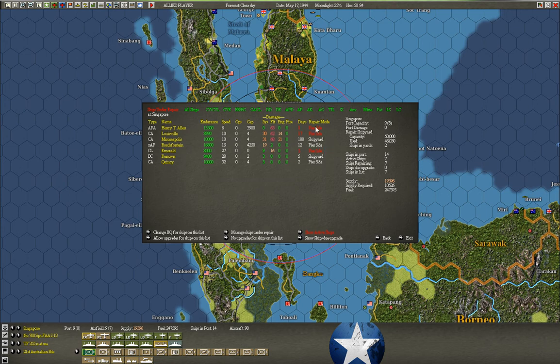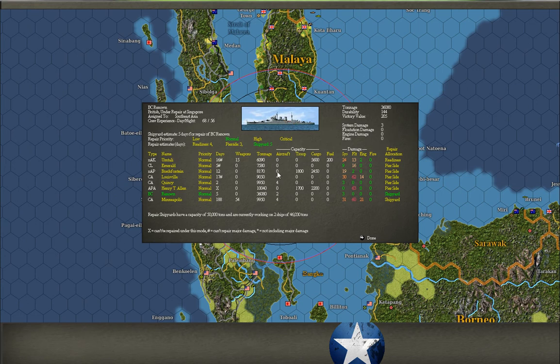You can manage ships under repair. Bases that have a repair shipyard — you see the shipyard icon — can fix up any type of damage, assuming the ships currently in the shipyard don't exceed the 50,000 ton limit. I'm right up close to it because the battle cruiser Renown is undergoing a refit — it's a pretty hefty ship. In five days I'll have room for some of the other ships getting systems damage fixed. To change repair type, you can click the options here, and you can also adjust repair speed. If you set it to high, the ship takes up more space in the shipyard — I think it's about twice as much — so this shipyard can't handle it. I usually just leave it on normal.